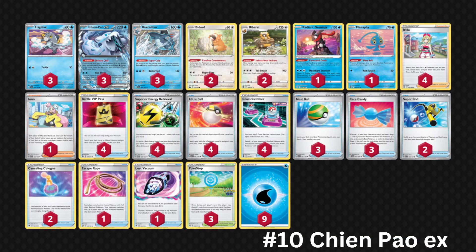Coming in at number 10 we have Chenpao EX. Chenpao EX has been a deck that has remained very strong over the past couple of months and I do think it makes a great call for upcoming tournaments. It has one of the most powerful attacks in the game — Hail Blade, dealing 60 damage times 60 for every water energy you discard — and paired up with Super Cold, you can attach as many energies from your hand as possible. This deck is very, very powerful.